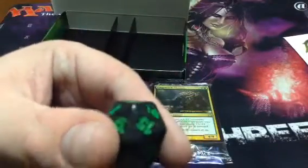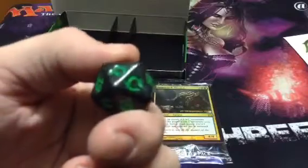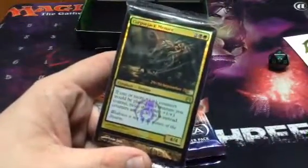This die is super sweet also. It's green-black — it's my peoples. The first deck I ever played coming into Magic was Golgari. It was like a dredge deck with Nighthowler and whatnot.